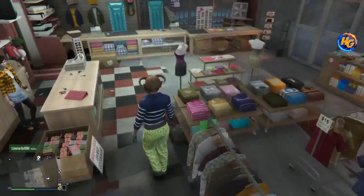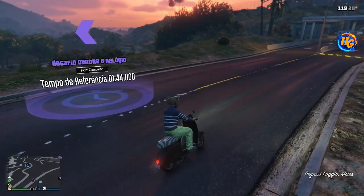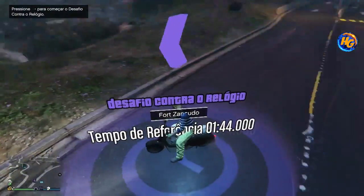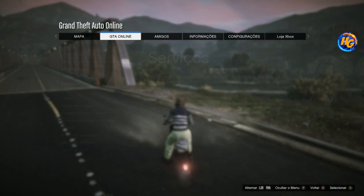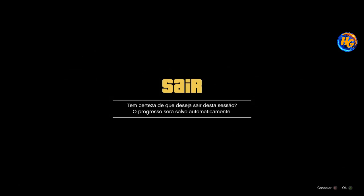We'll go back to the time trial race. Arriving at the time trial race, grab a street vehicle or a motorcycle club bike, start the challenge with right on the d-pad, go to GTA Online, switch character, going to the male character.